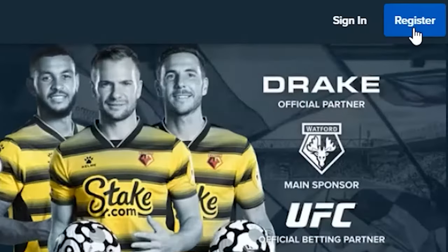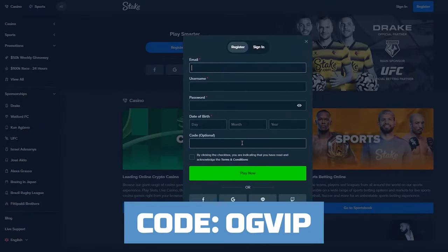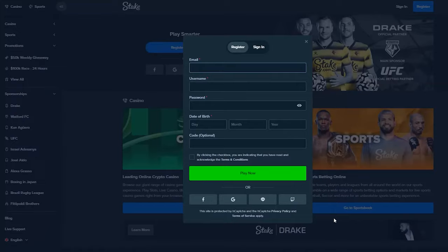You're going to need to create a new account to claim this bonus, and all you'll need to do is enter code OGVIP on the signup page, then comment your username in the comment section down below and I will personally activate the bonus inside of your account. Please like the video, guys, and thanks for watching.